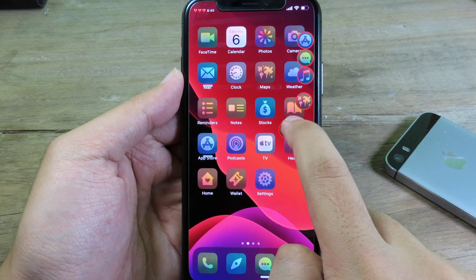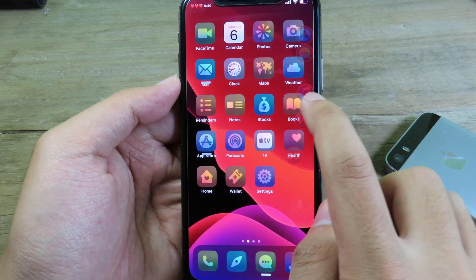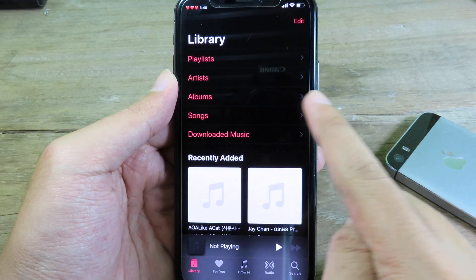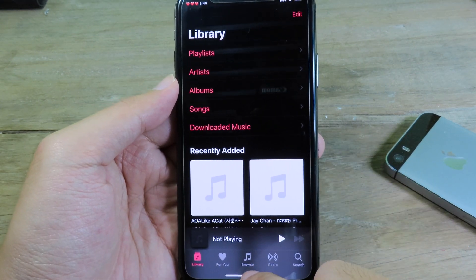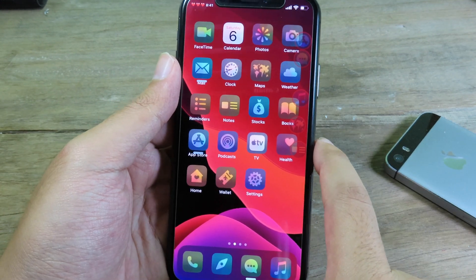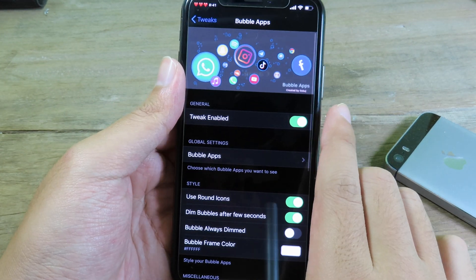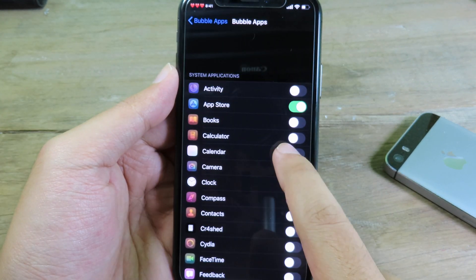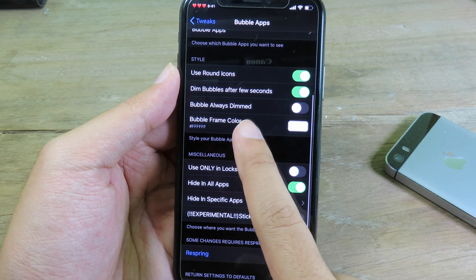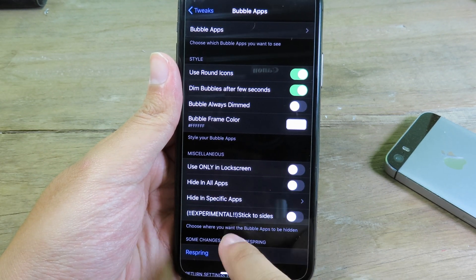Here you can see I have apps floating on my screen and I can move all of those apps around. You can also quickly jump into an app you've placed on the screen — I'll go to Music, click on it, and it brings me straight to Music. It's pretty awesome for quick access to all those apps. You can also customize it in Settings — go to Bubble Apps, where you can select which apps appear, set the bubble frame color, and hide apps or disable them.